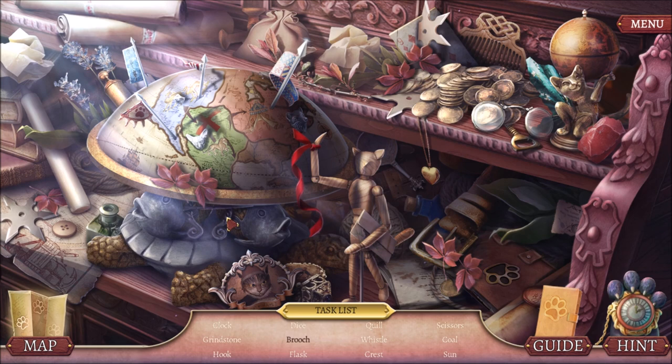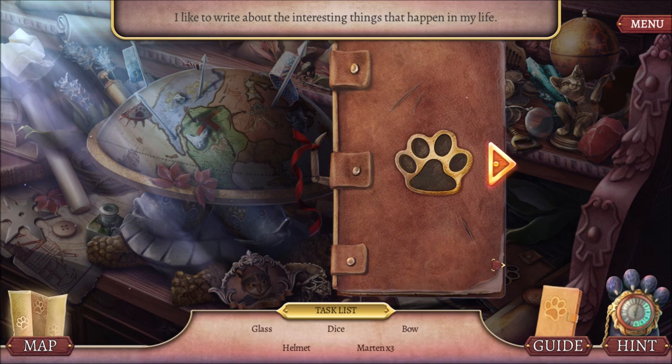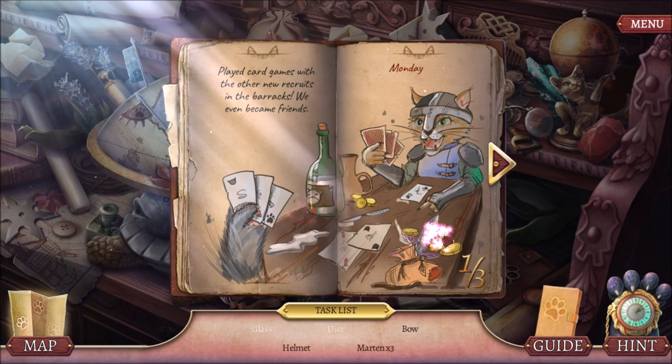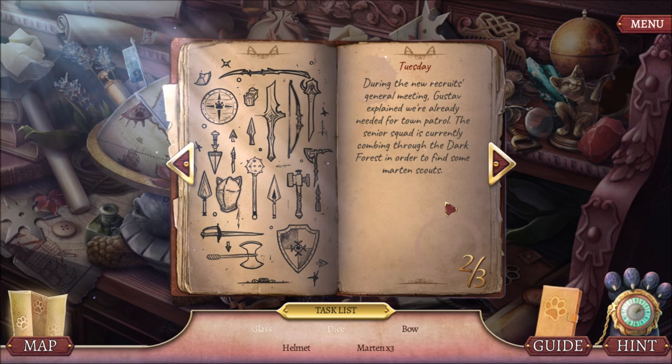I played card games with the other new recruits. We became friends. Here we want to find a glass and a dice. Next page. Gustav explained we're needed for town patrol. The senior squad is combing through the dark forest, finding Martin scouts. Helmet and a bow. Here are those Martins.